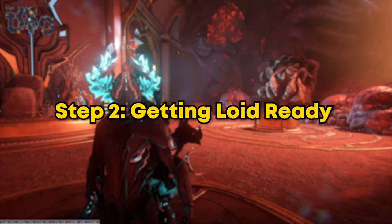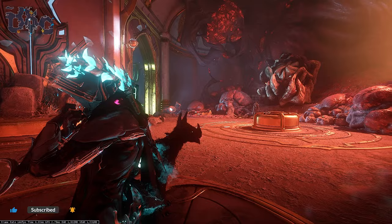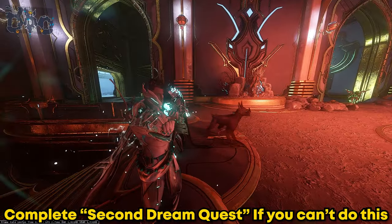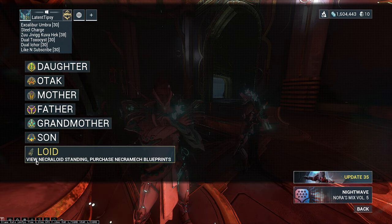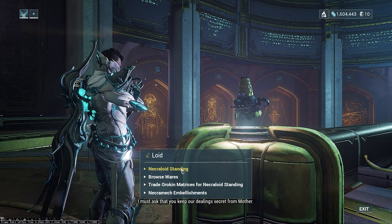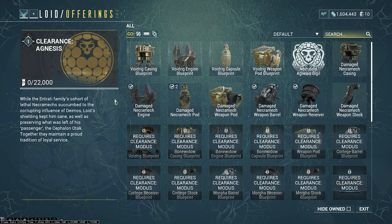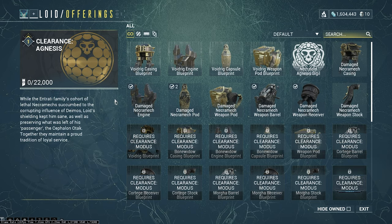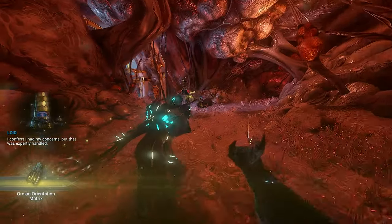Step two is getting access to Lloyd and farming to rank one to use the new pity system. To get to Lloyd quickly, just jump out of your Warframe, go to your fast travel in the Necraloid fast travel menu, and click on Lloyd. It will take you straight to Lloyd where you can check your standing. Lloyd will sell you the damaged necromech parts after you reach rank one with him — those are the parts you need for the Void Rig blueprints. You can straight up buy them, or get lucky and get them in the vault bounties.